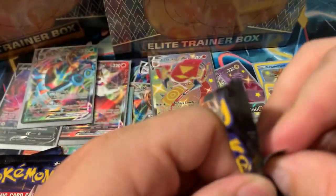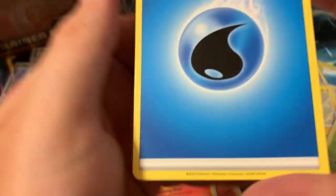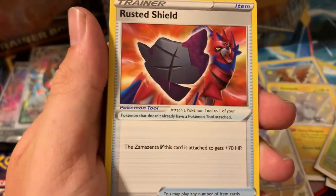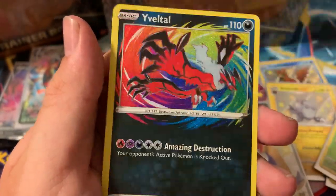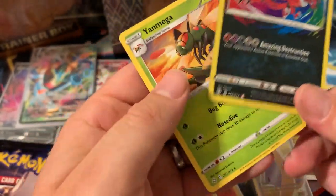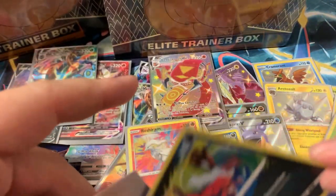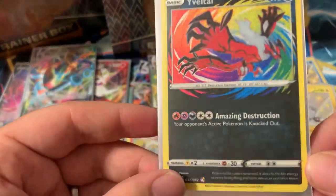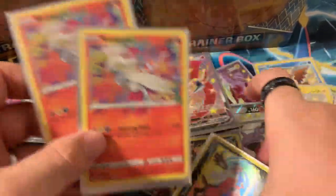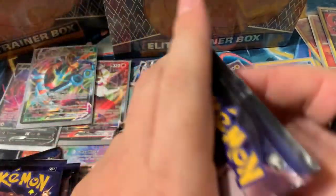My code card — one, two, three, four, fire and water energy. Dartrix, Cramorant, Rusted Sword and Shield, Weedle, Spinarak, Shinx, Koffing — and Yavetal amazing rare! Back-to-back amazing rares — a Yavetal that I already have. How did we already double up on our amazing rares? We've got two Reshirams and two Yavetals.